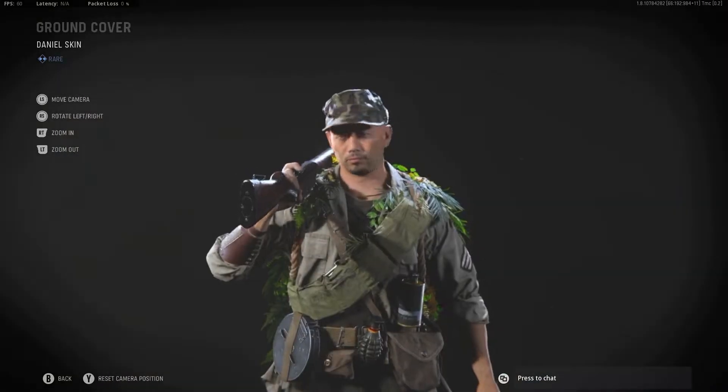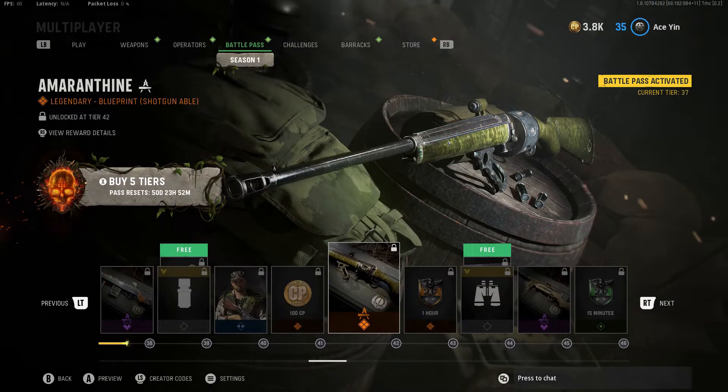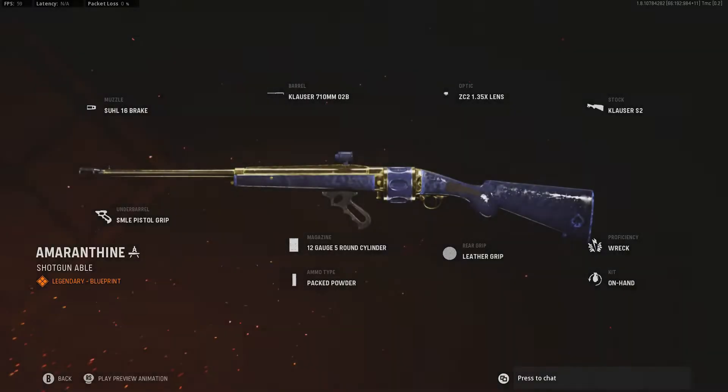We got a Daniel skin that looks less generic than his default skin. Are they going to sell a weed skin? Here's the revolver shotgun — it looks blue. It's green in the preview, but it's blue here.